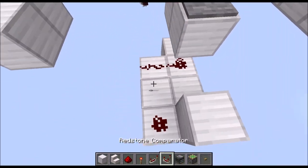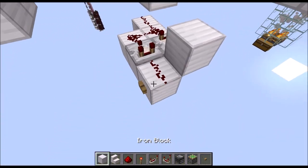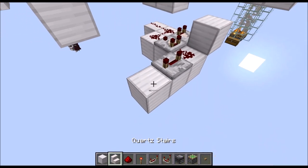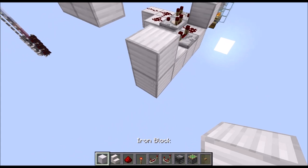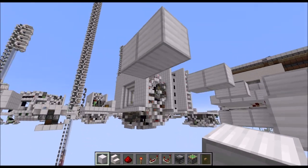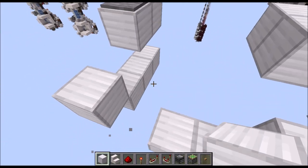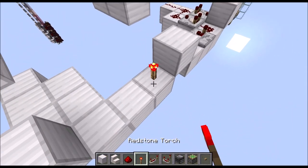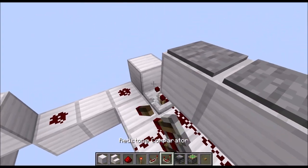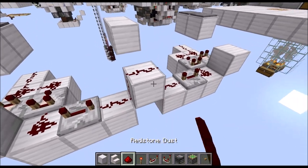Then put three redstone dust here, one there. Place a comparator in this direction and another one in this direction there. Then a block here with a repeater on two ticks in this direction, running into a block with redstone dust on top. Then a raised block. We essentially mirror the entire thing on the other side: two blocks, third block, raised block, three blocks, then the redstone dust, comparators, and the repeater. Then some more redstone dust on top.